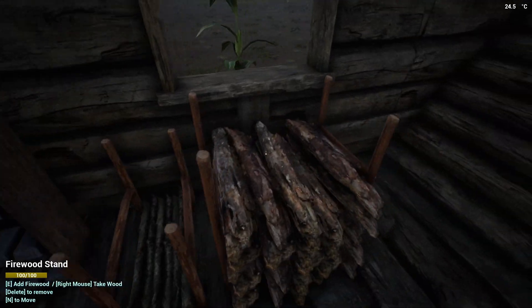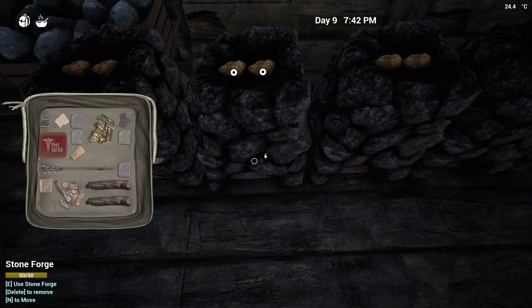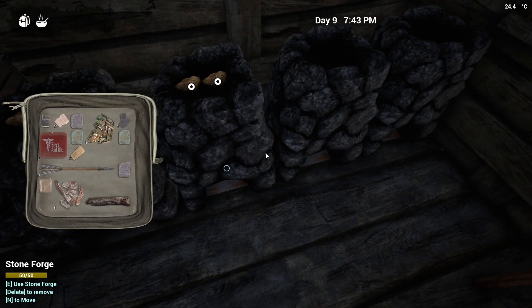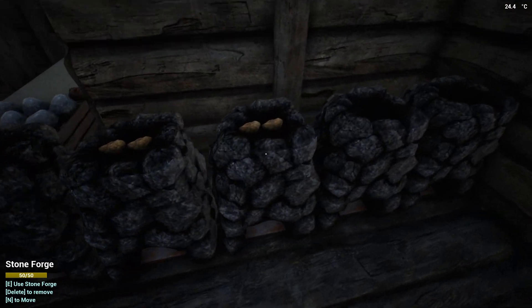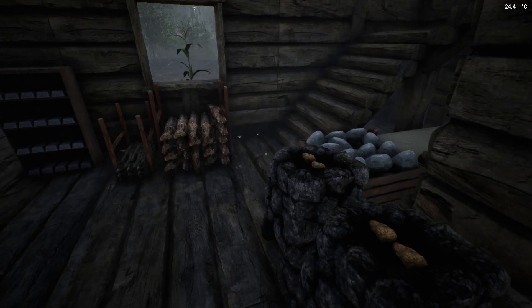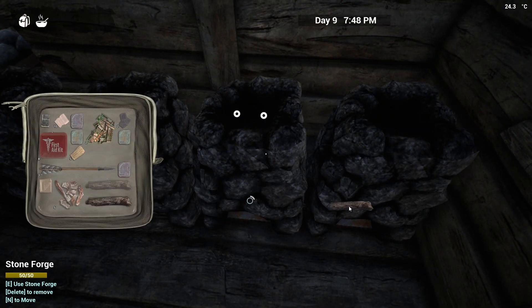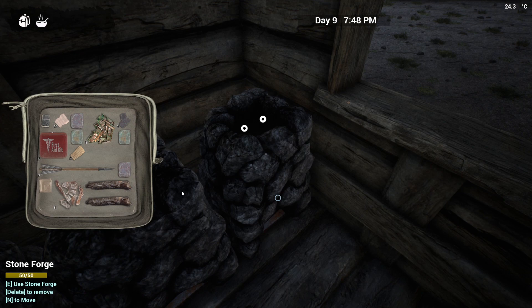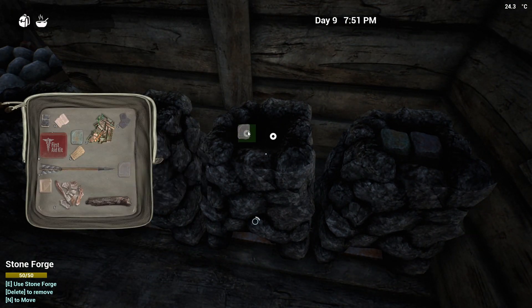Right now I'm going to get a lot of these fires going and we are going to start cooking up all of the metal we have. Not only do I want to cook up all the metal, but I think we're going to make ingot shelves for all of the ingots that we have. We're also going to be organizing the inventory, and I'd like to get a lot of this base built today.